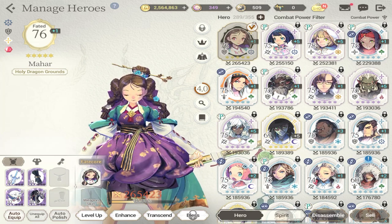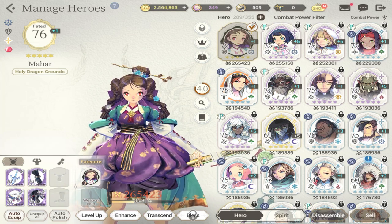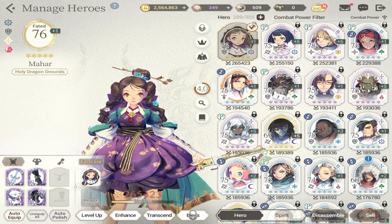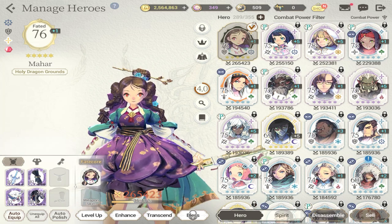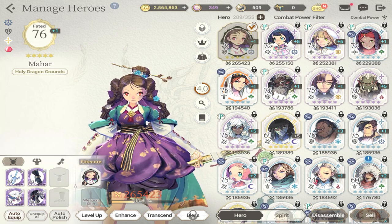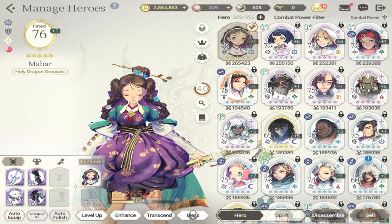There are certain stages where you have to enhance. When you reach level 60 you have to enhance so that you can upgrade your character to five star, and when you reach level 75 you also have to enhance so that you can level up beyond 75. Beyond 75, it's also important that you transcend your characters — the only way to go past level 60 and 75 is to bless your character.